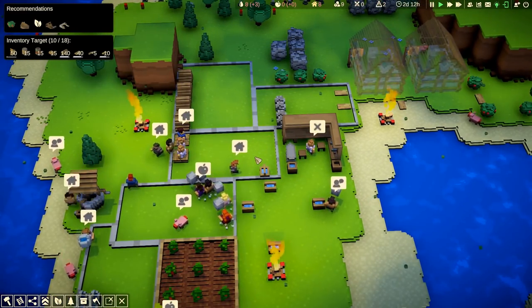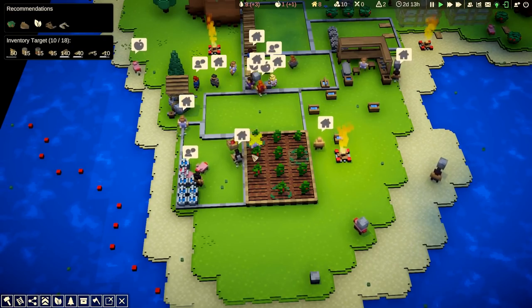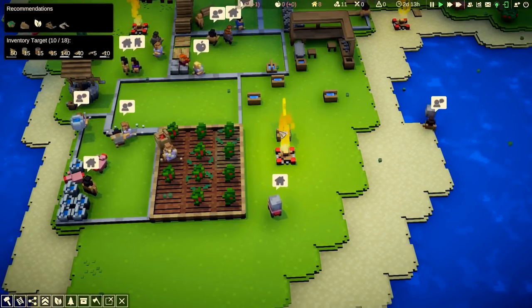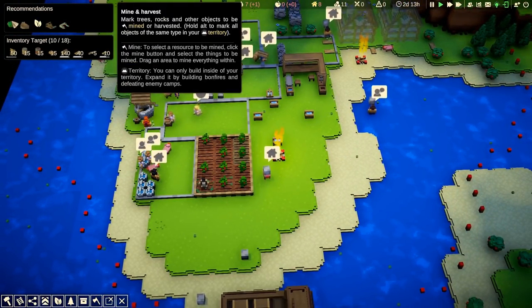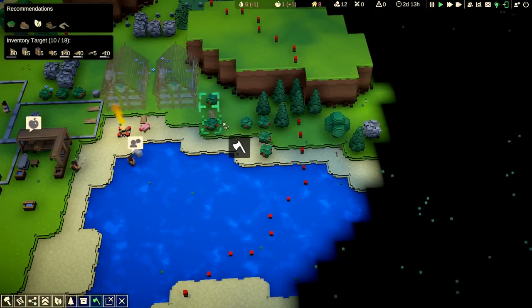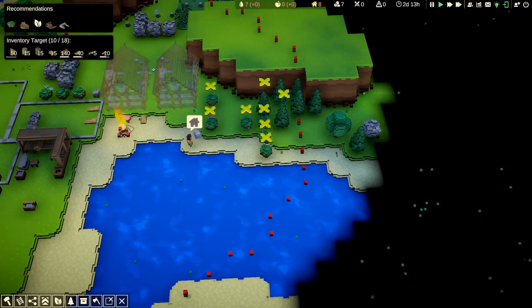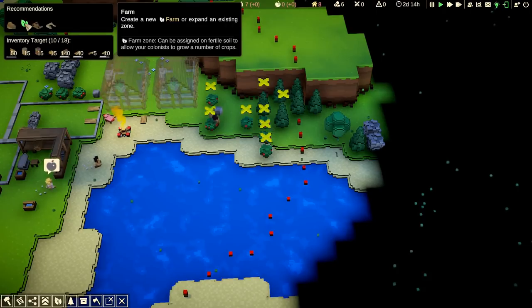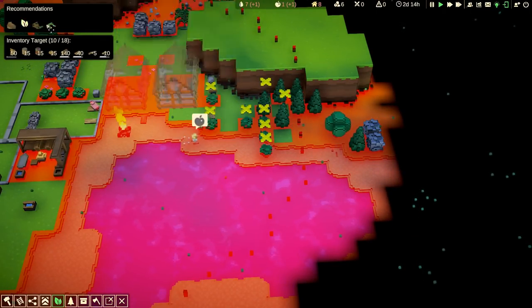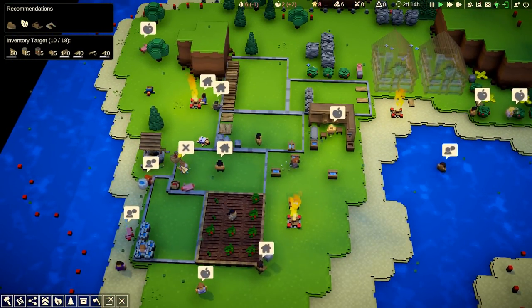Our farm is coming along — our first harvest! If you want a guide to how things are going or what you want to target next, you can hover over recommendations. At the moment it's telling me I should be mining, so let's do that. Now it's telling me to build houses — but we're doing that already. Also make a brewery and a workplace and all that sort of stuff. I think we are reasonably good to start with.